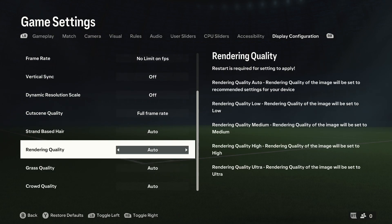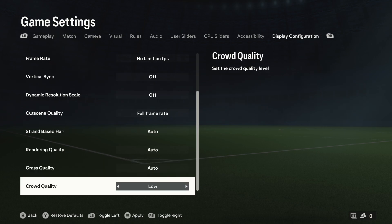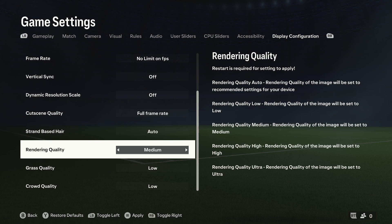Over here we have three settings related to quality: crowd, grass, and rendering quality. Depending on your PC, if you have a low-end PC you'll probably want every single one of them set to low. However, I also recommend trying these settings while playing the game — start the match, go to settings, make some changes, apply them, and then go back to the game to see how it plays. Rendering quality relates to most of the things displayed in the game, so it probably has the highest impact on performance.